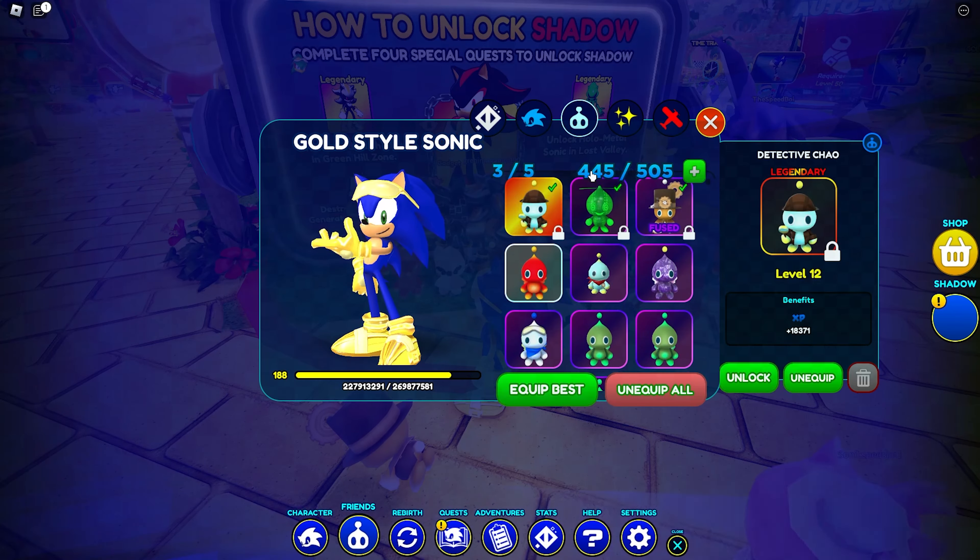A bit of a long update here, but let's jump into it. What is all this? These are like gate keys. We got Jet here, time trials, we got the adventure update. Let's jump into this portal and get to Lost Valley.